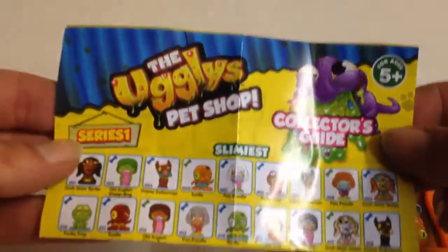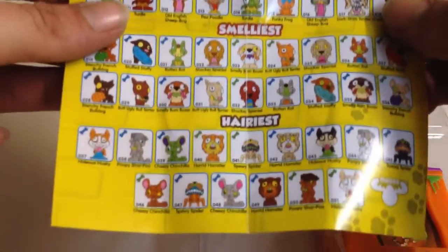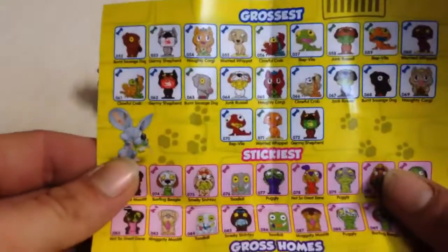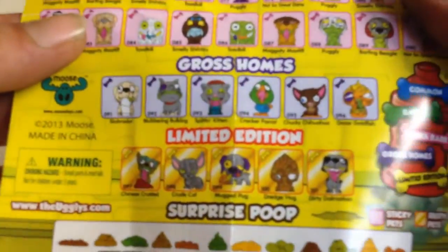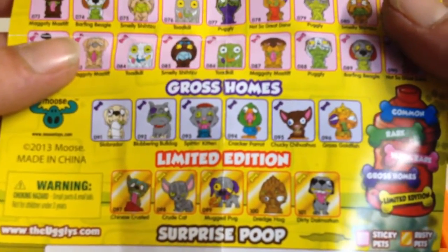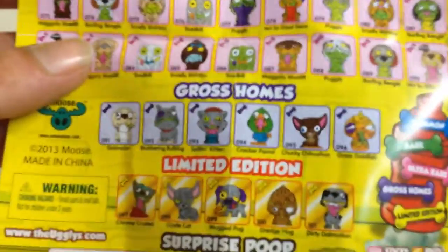Collector's Guide — this is Series One. So we've got slimiest, smelliest, hairiest, grossest, stickiest, and gross homes. So those are the ones that we get in the gross homes. We're going to open those ones.